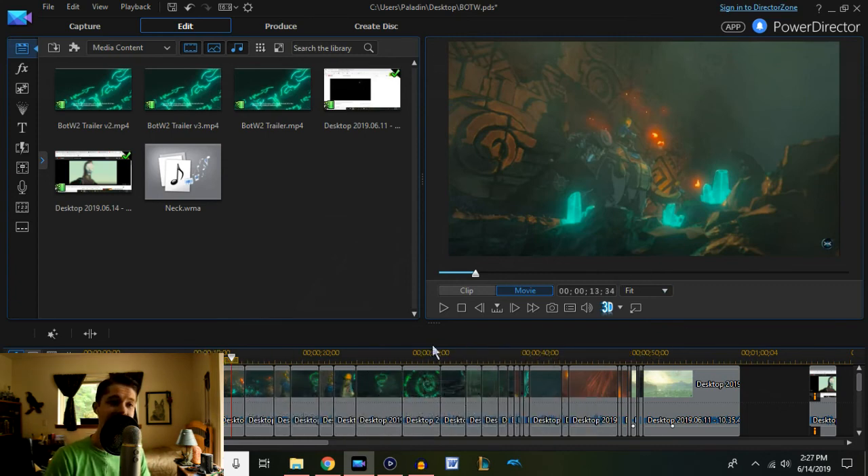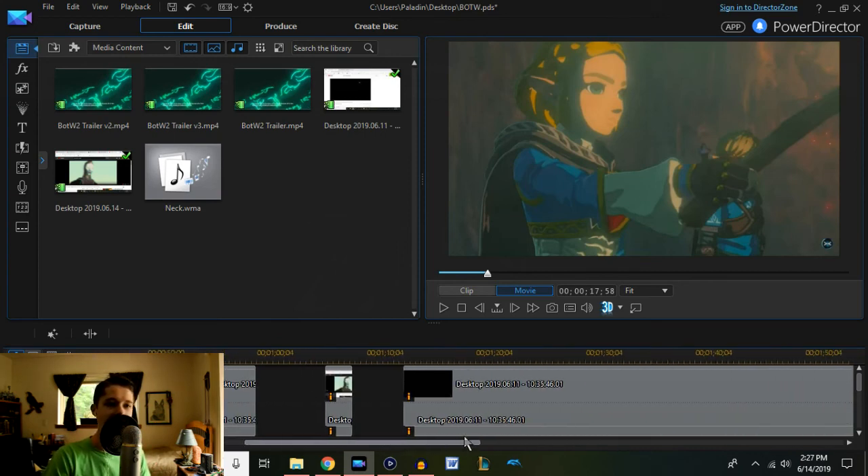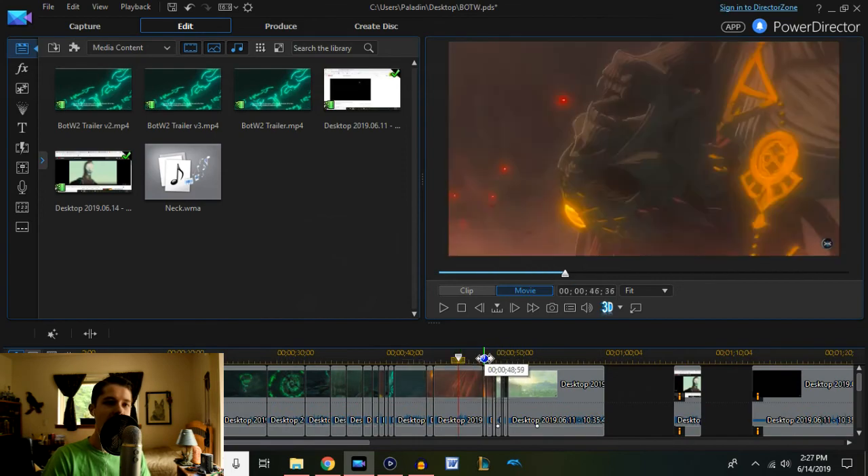We know that a secondary map exploration was intended at some point, because in Wind Waker when you travel down beneath the sea, there is game data for anchors — ship anchors — that serve as warp points throughout Hyrule to the surface. So it was very much intended that you would be exploring an old version of Hyrule as a secondary map. We could be seeing that in this game, and I think it is very plausible.